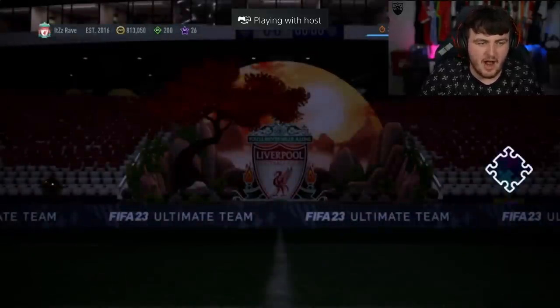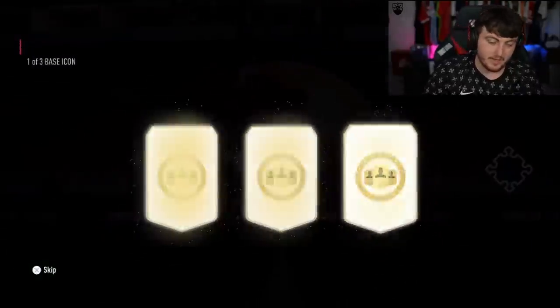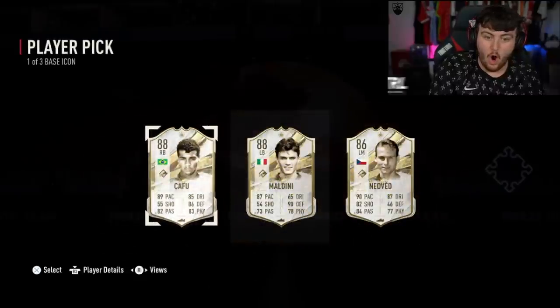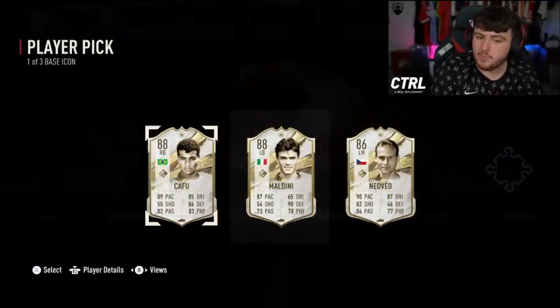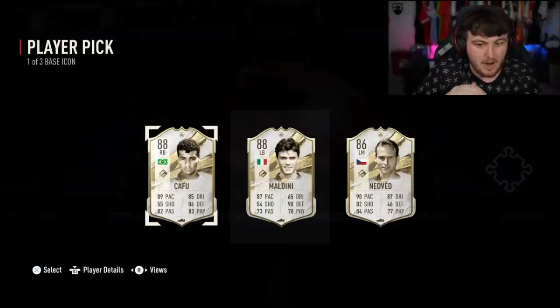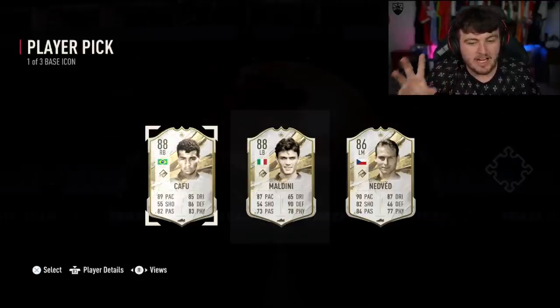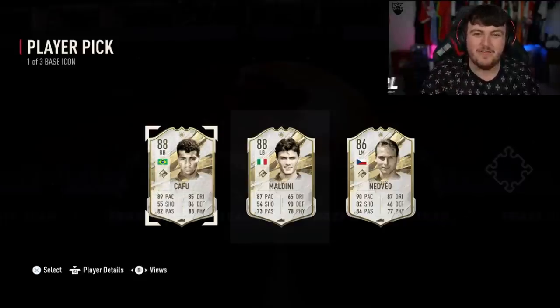We have got our next one now. 800k in the bank — he's got a lot of coins in the bank. Can we get a card worth more than what he's got in the bank? That is one of the best player picks in terms of more than one player being very good. Maldini — class, can play centre-back. Incredible. Cafu — one of the best right-backs in the game. That's a really good player pick and also a very tough decision.